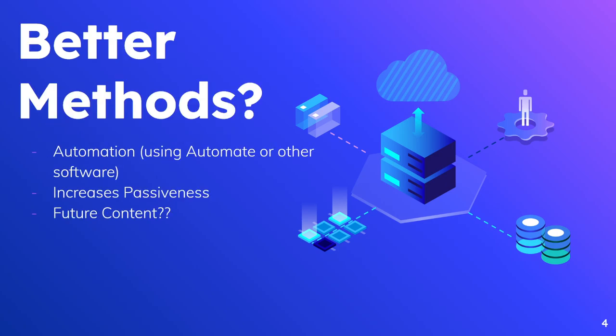You guys have also mentioned better methods of phone farming, and yes there are better methods to make it more passive. One of the main ones is automation — using Automate or other software, you can code specific scripts to have it run passively. For example, with a swipe-screen app, which is one of our main earners, you could automate the process of swiping it up, turning off the phone, and swiping it up again. That would increase the passiveness of phone farming by tenfold. The issue is if the phones aren't high enough quality, you'll run into crashes, so slower phones are probably better off running manually.